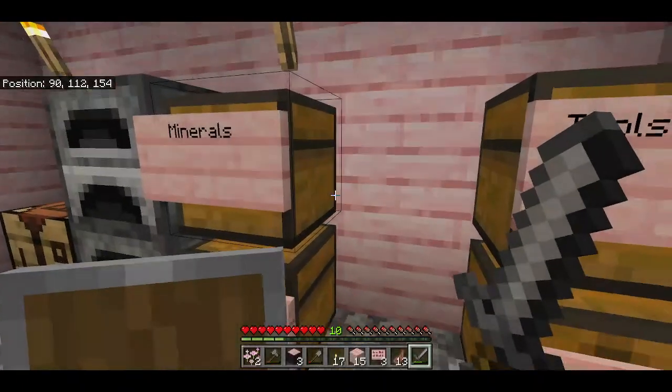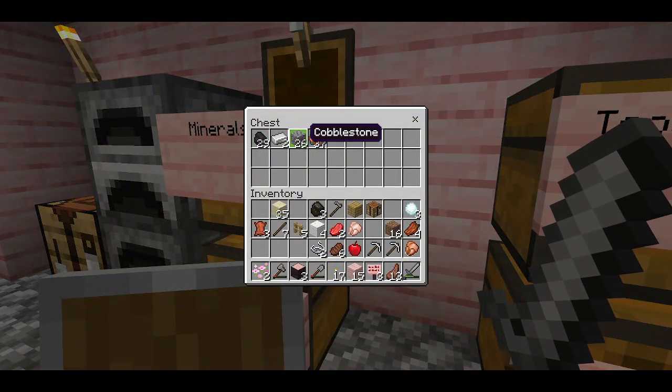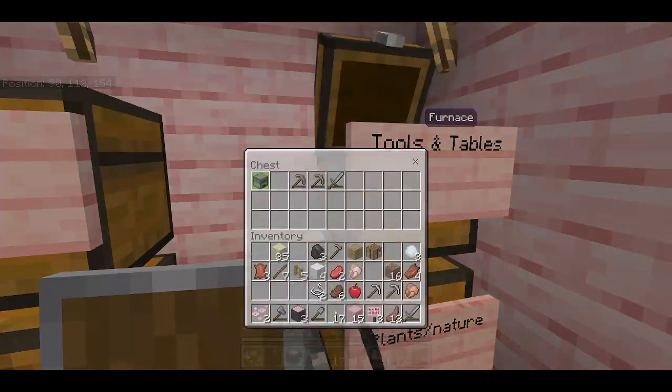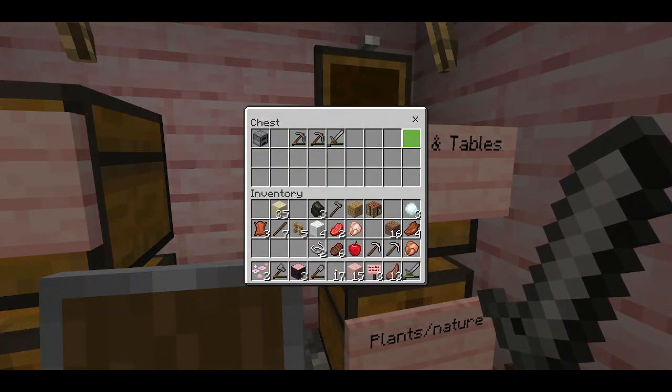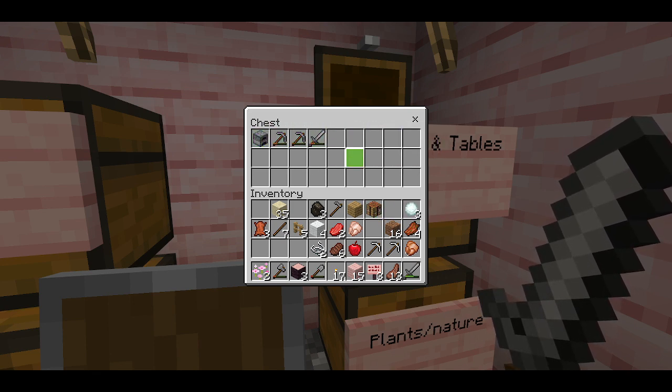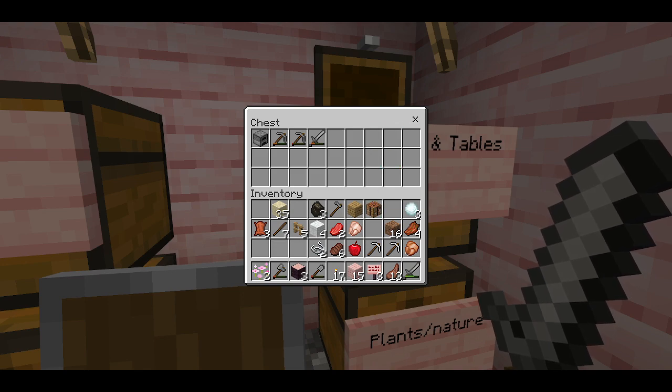Minerals — I have stuff like iron, cobblestone, coal, that kind of stuff. Tools on tables, very self-explanatory. Well, I guess the furnace isn't really a table, but I'll include it here because you can use it for that kind of stuff.